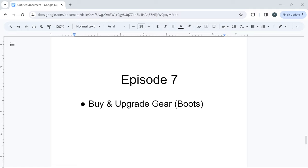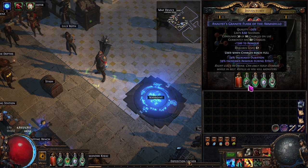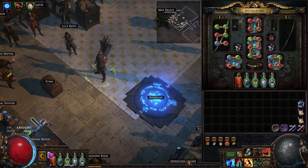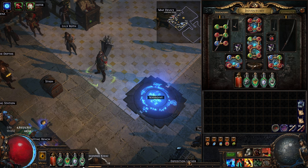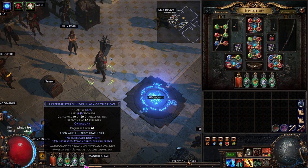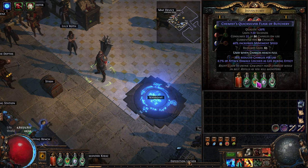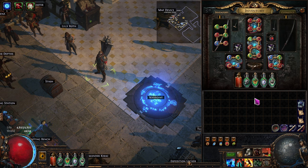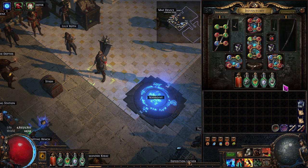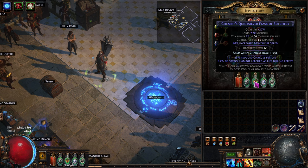Last time we bought and upgraded our gear. Now I've automated all my flasks — they all automatically go. If you watch the videos, you'll notice the usage indicator here is firing off constantly in a dense map, just constantly filling up and firing. For bossing it's trickier because it's harder to get charges back from just one boss, but if there are adds it'll help. Ideally you want to hit the boss down so quick he dies instantly.